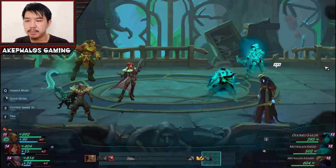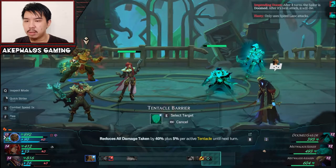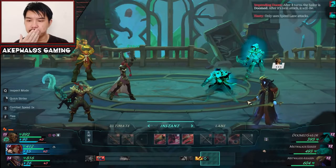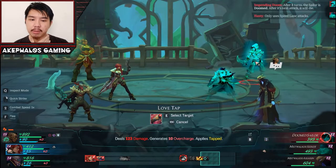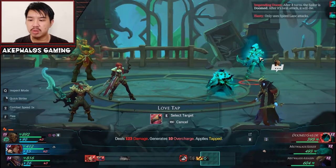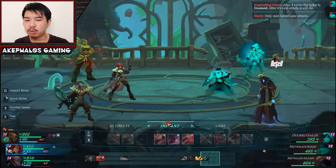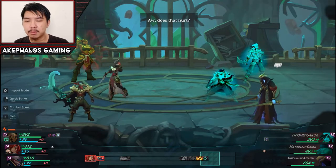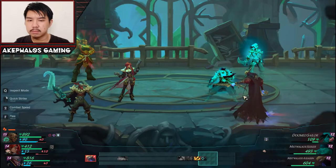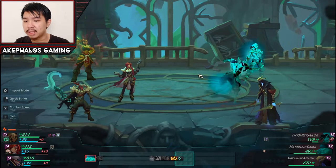Let's do taunt with Allawi so that she draws damage. We'll do Tentacle Barrier as well so that she's tanking damage. Let's do a Love Tap. We'll have Miss Fortune focus on the Doom Sailor, because the Doom Sailor has Impending Doom, which will deal extreme magic damage — just to double check, yeah, extreme magic damage. So we'll have Miss Fortune do a Love Tap to it. Does that hurt? Very nice — 109. Double Up should be able to chain up with that, and we should be able to get some good damage on.